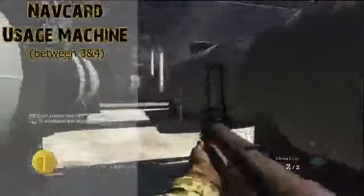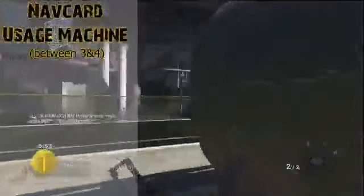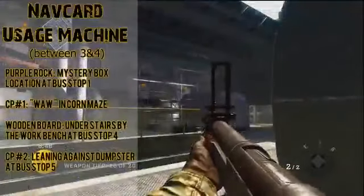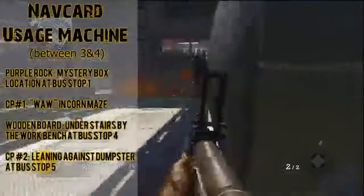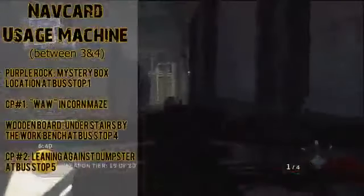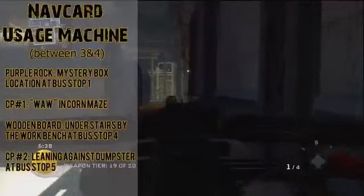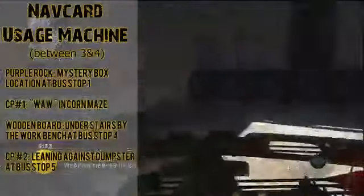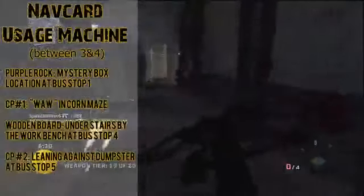The last item is the nav card usage machine, and first off you must play on the original difficulty at least to get it — no easy mode here. What you're gonna need is the purple rock in the hole besides the mystery box location at bus stop one, control panel number one in the World at War part of the map in the corn maze on the right side of the road between bus stops three and four, a wooden board under the stairs by the workbench at bus stop four, and control panel number two leaning against the dumpster besides the mystery box location at bus stop five.